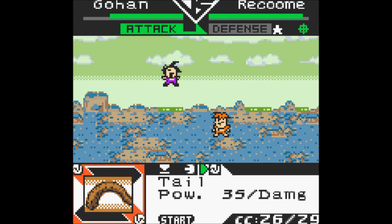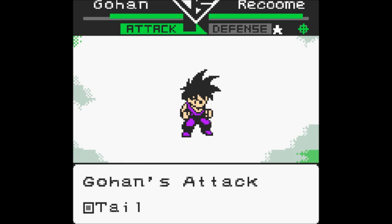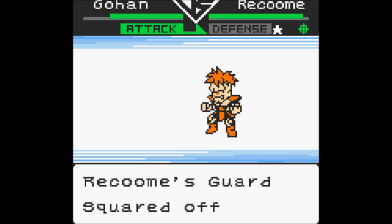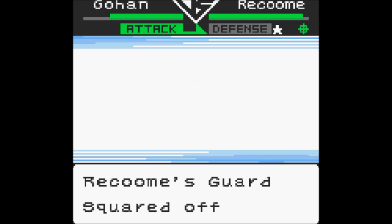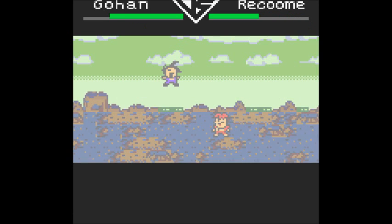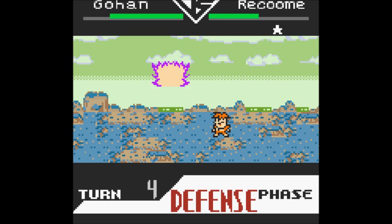They say that the best defense is a good offense, which is why I'm going to use the Tail Attack card to do some damage. Uzaru Kapow. So that's done a fairly decent amount of damage. Let's try and block.